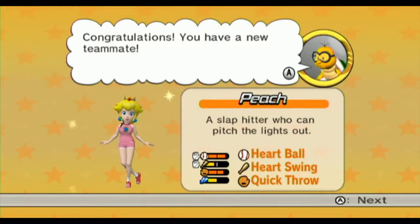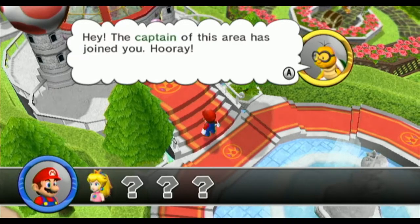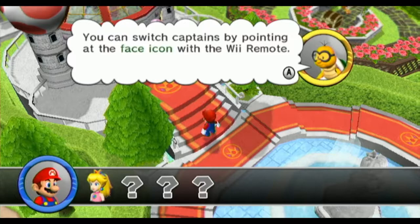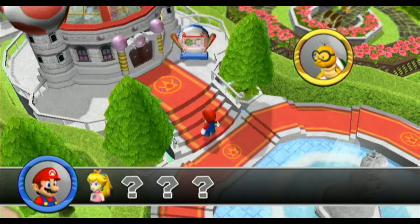A slap hitter who can pitch the lights out. So Peach has access to the heart ball, the heart swing, and quick throw. Quick throw is something really useful to have. The captain of this area has joined you! Hooray! You can switch captains by pointing at the face icon with the Wii remote. Each captain has special talents — so if you're stuck, try switching captains. You can also switch by pressing minus.